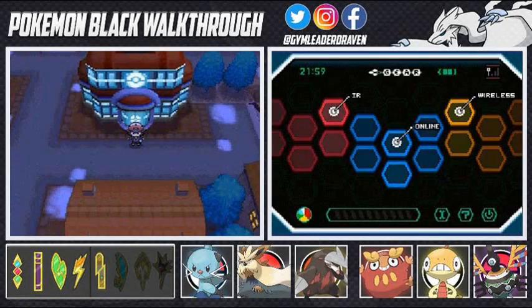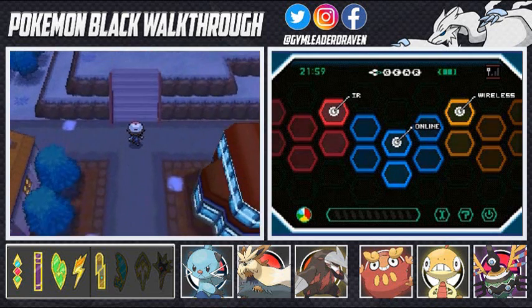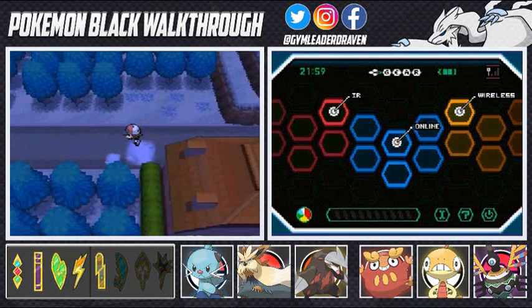What's up guys, it's me your host Draven, and welcome to another episode of our Pokemon Black walkthrough. In the last episode we managed to defeat Clay for our fifth badge, and now it is time to go straight to Route 6.